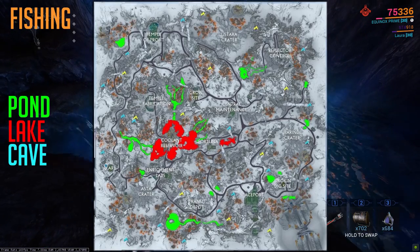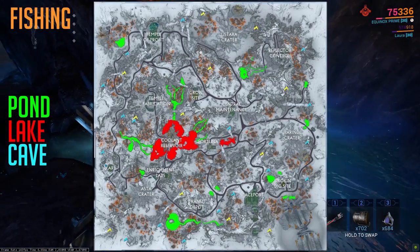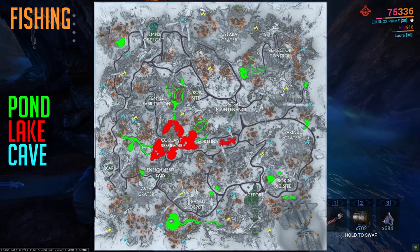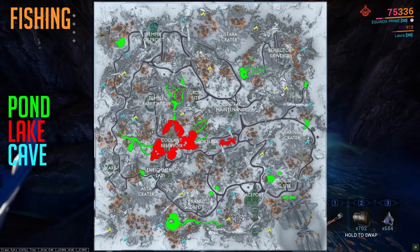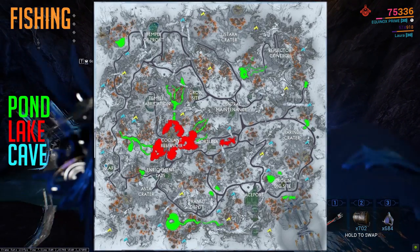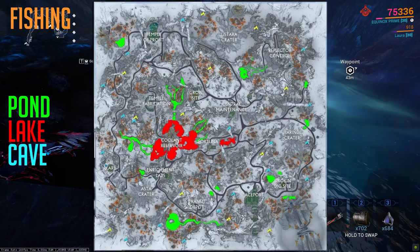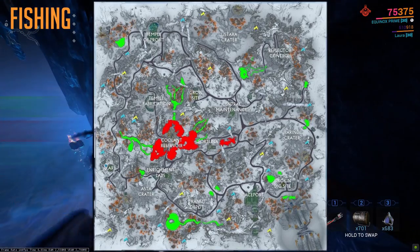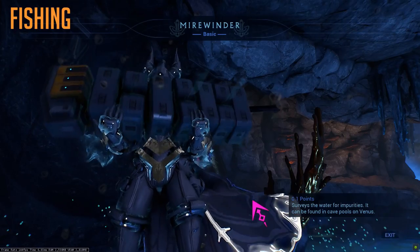Here is a map of all the locations on Fortuna for fishing, taken straight off the Warframe wiki. The red here is the lakes, the green is counted as ponds, and of course all the caves are counted as well. So if you ever need a specific fish for resources, it will take me too long to check and explain every single fish — check the wiki and use this map to locate where you need to go. It's a pretty chill way to get standing, and you can always stock up on it.